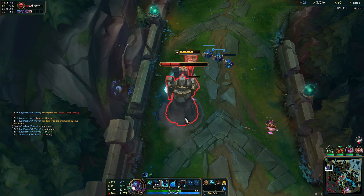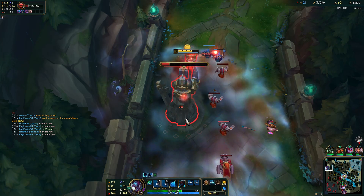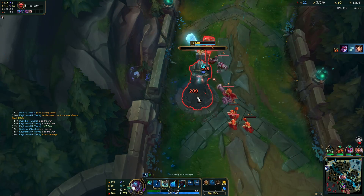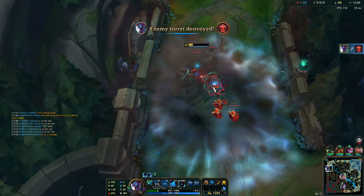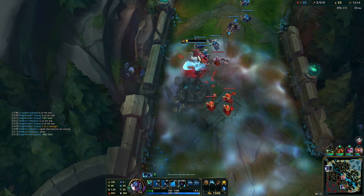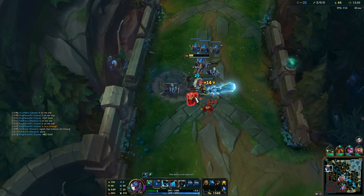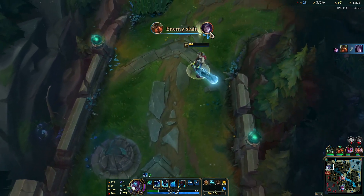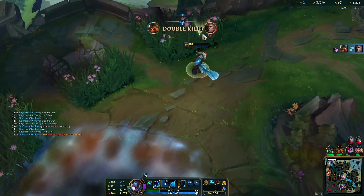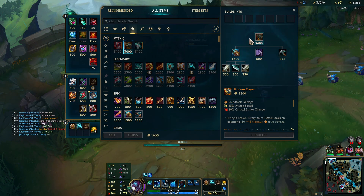Take some tower. I should definitely use the W here. The Q on tower is so much damage — can't take a full tower. Nice. Let's just go back here. Next item is the Kraken Slayer — this one will be good as well.